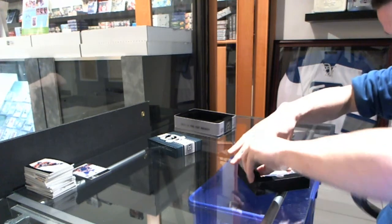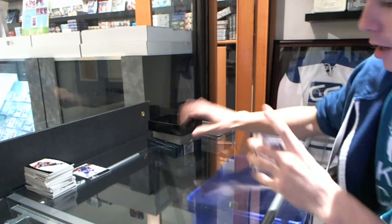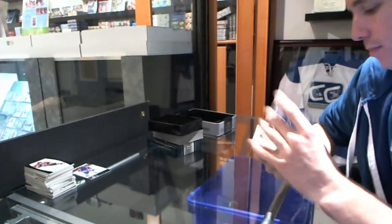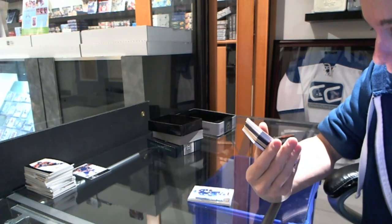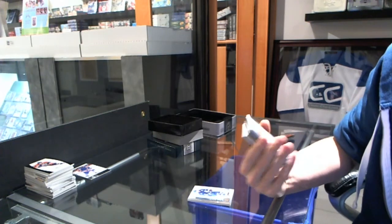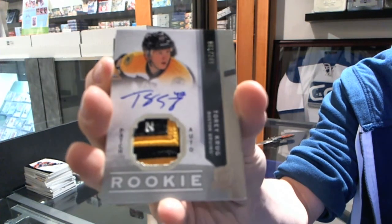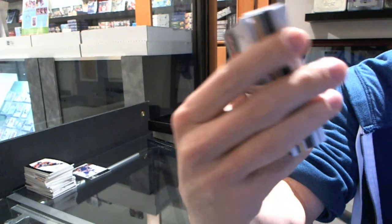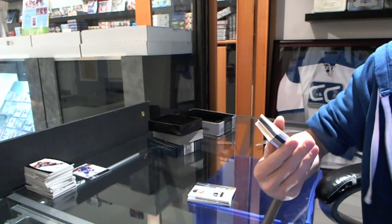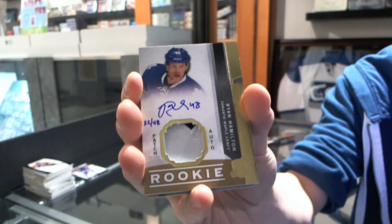This pack looks like it's going to be absolutely brilliant. We've got a base card, Number 249, Matt Sundin. We've got an absolutely disgusting Rookie Patch Auto, Number 61 of 249, Torrey Krug. We've got a 2-color Rookie Patch Auto gold, Number 32 of 48, Ryan Hamilton.